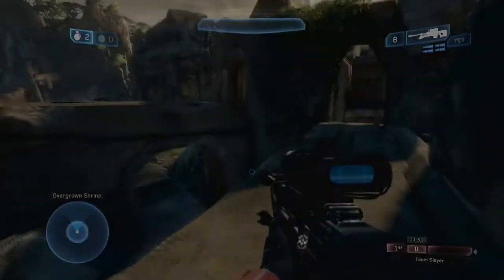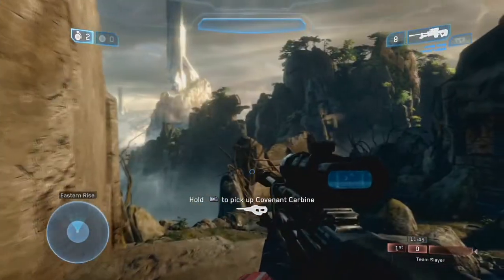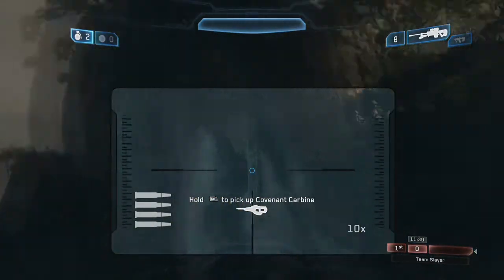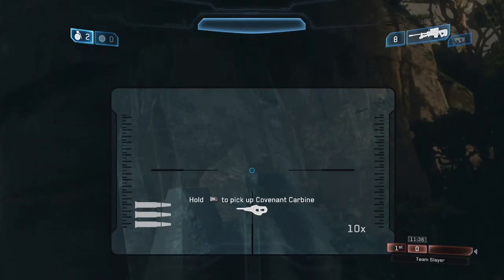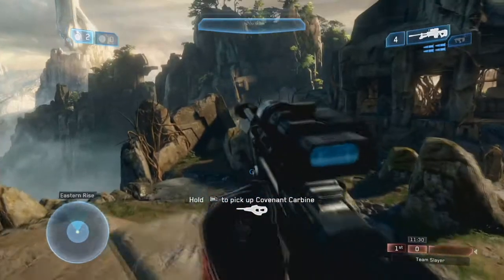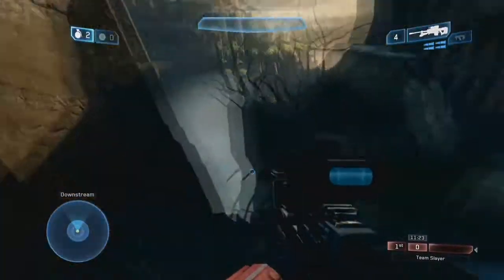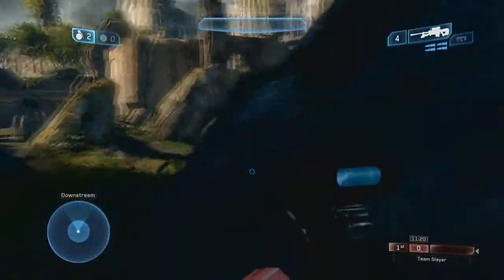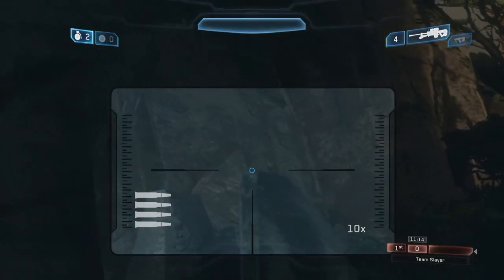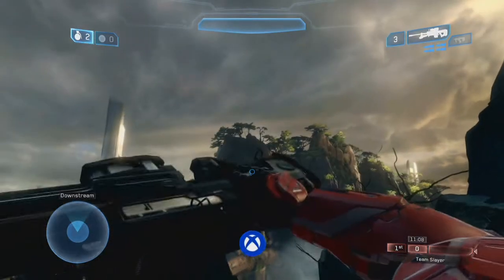Five gamerscore for each can, and then like a whole 10 gamerscore for everything else. So the last one is Shrine. You're going to come up to where the Covenant Carbine spawn is — make sure you have a sniper rifle. It's just on top of the temple right there. I'm trying to shoot it but I'm too far away, so maybe I can get a better vantage point. Come up to this rock right here. See, it's like off into the distance, like the temple bit — and you can just about see it right there. Shoot it. Boom. That's all six soda cans.